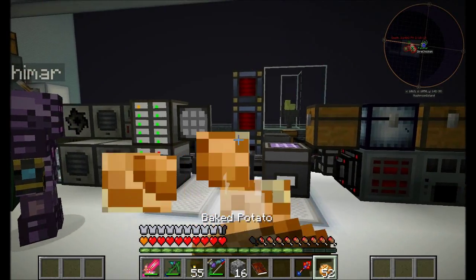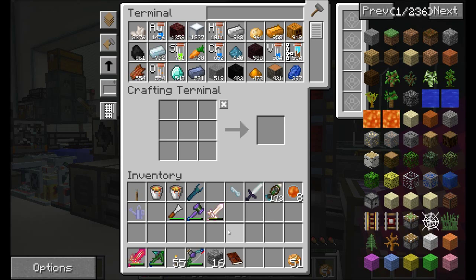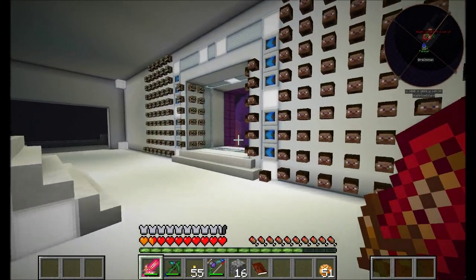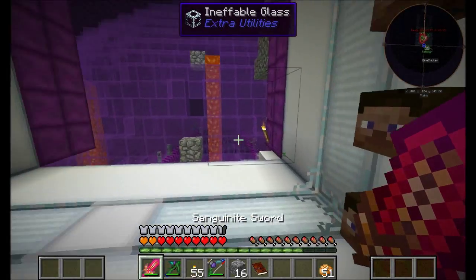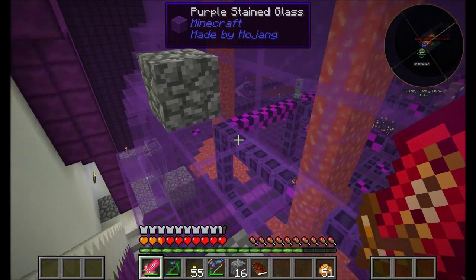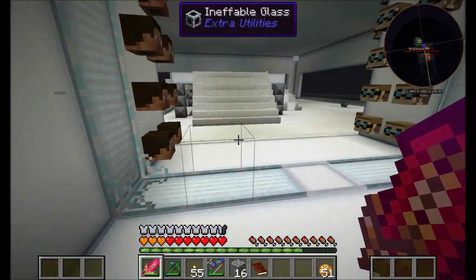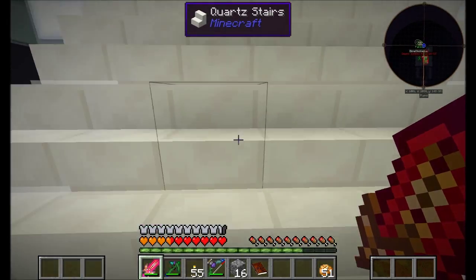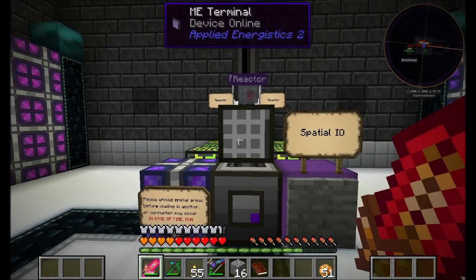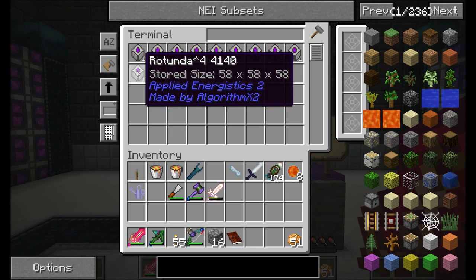I can't use those hearts — they're full hearts for hardcore mode. Killing the witches and stuff, that's why I had this area loaded up, and I got all the enderpearls out. I think we have like a stack and a half of enderlily seeds now and lots of enderpearls. I think our next area that we needed to explore was the rotunda area.